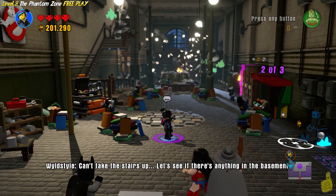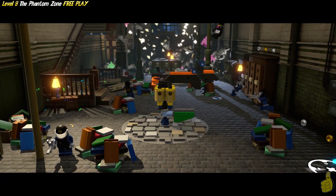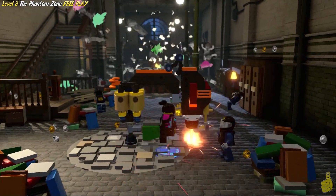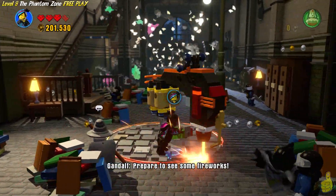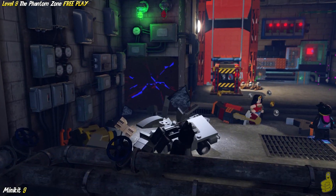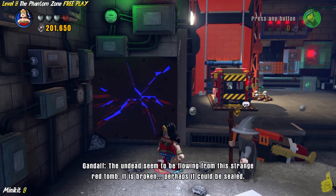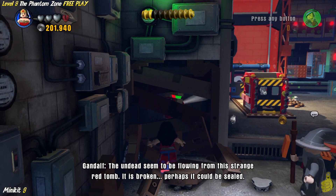One of the last minikits is actually down in the basement. Approach the master build symbol there, go ahead and build it up — it's like a laser cutting device — and find your way all the way downstairs. Watch that last step, it's a doozy! Now that we're down in the basement, we find ourselves with this giant crack in the wall on the left side. Wonder Woman comes in handy yet again to go ahead and smash that.